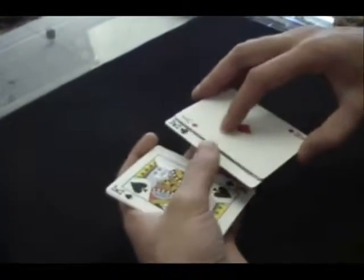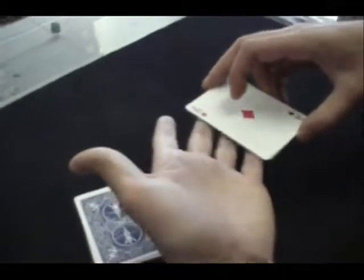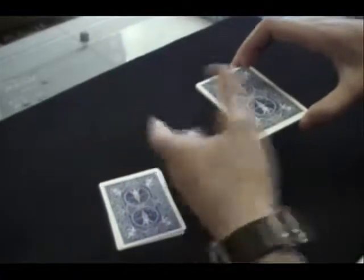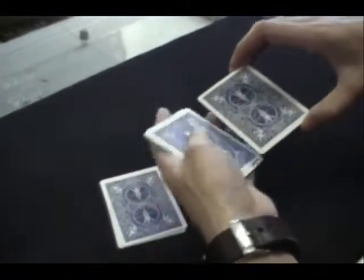Now what you're going to do is get a break and steal this king with these cards secretly. Just as you close this up, get a little pinky break. Pick these up and because this is a matching pair they shouldn't notice that you stole a king right here. And just turn these face down to the table. Now when you flip these over, you're going to count them back into your left hand one at a time off the top. Four, three, two, ace.